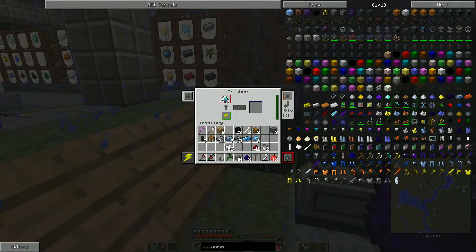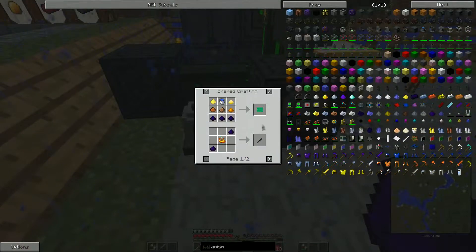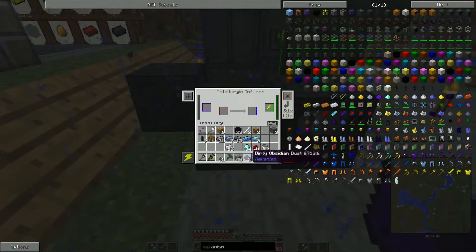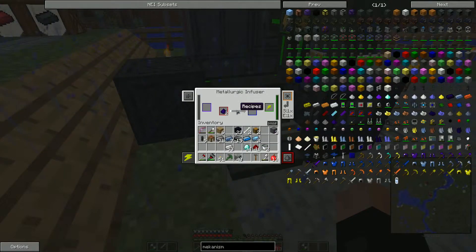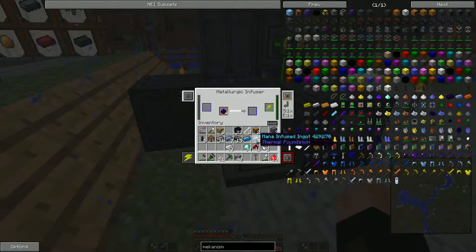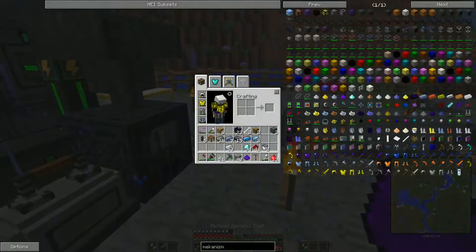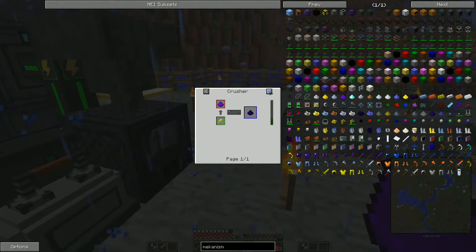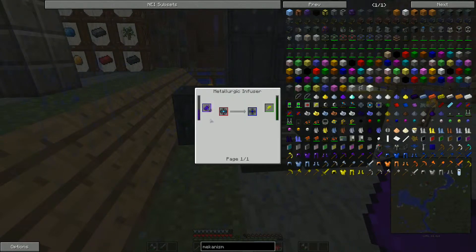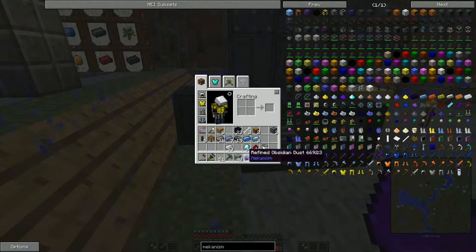It actually retains all the items in there. So dirty obsidian - is this the one that needs to go in the crusher? No wait, you've got to place the diamonds in the crusher. I think we need around three of them. Then the dirty obsidian goes inside the metallurgic infuser with the diamond dust. Let's go two in there and this one should make the purified obsidian. Refined obsidian. And this one including an osmium ingot in an osmium compressor. We just need to make refined obsidian.